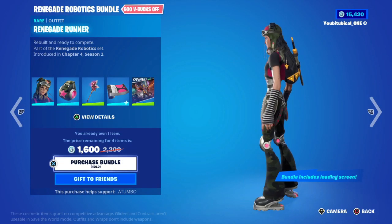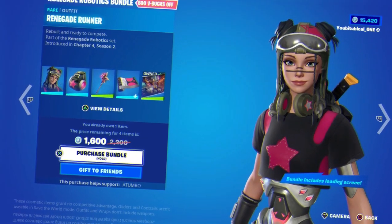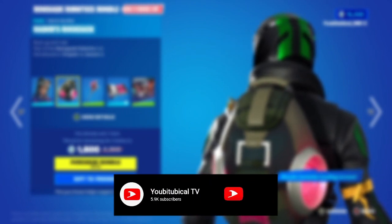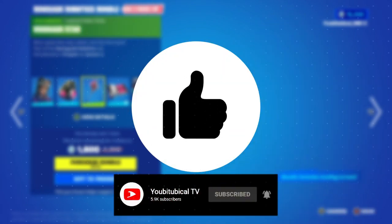It's Captain and Tombow here, and Renegade Robotic Bond is currently in the item shop right now. You can get this absolutely for free — all you have to do is be a subscriber of this channel. Have your notifications turned on and please drop a like on this video to help me hit my sub goal.